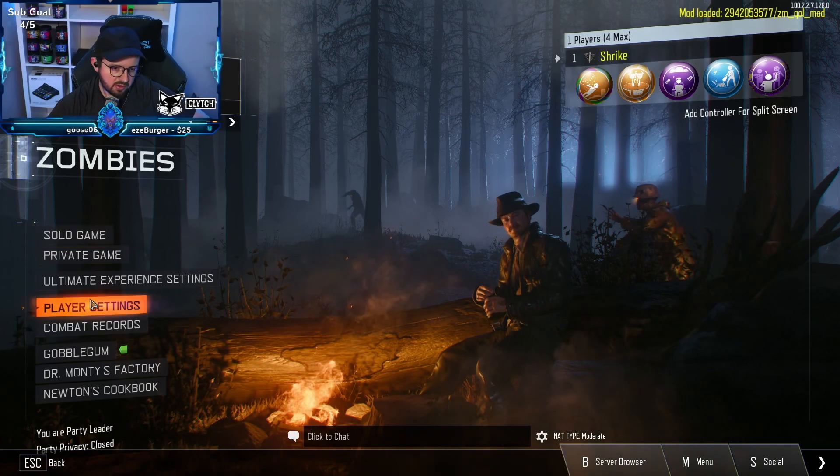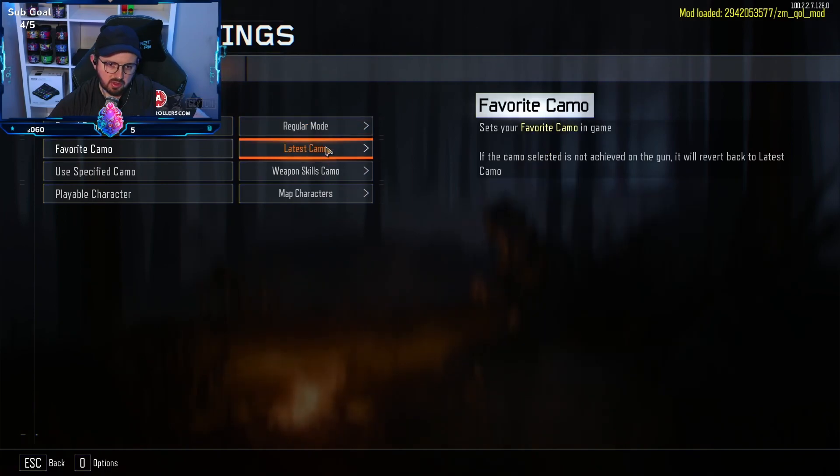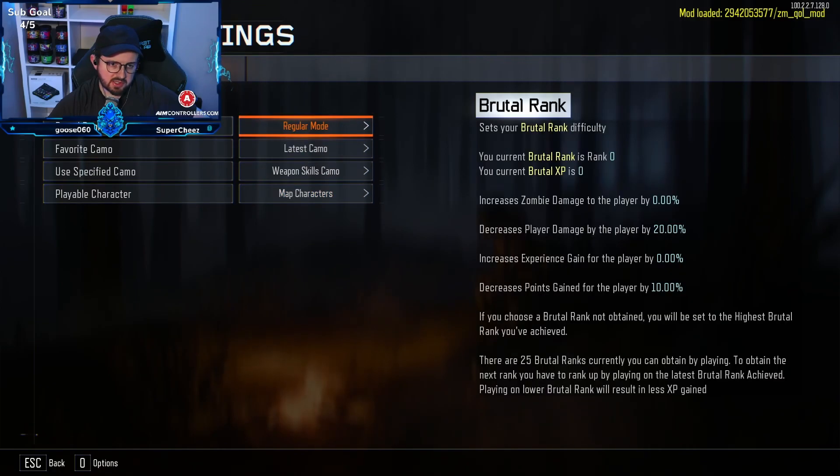I wanted to go over what's going on in there quickly. We can check player stats — brutal rank, regular mode, favorite camo, latest camo, weapon kills — some interesting stuff there.